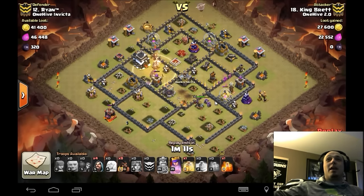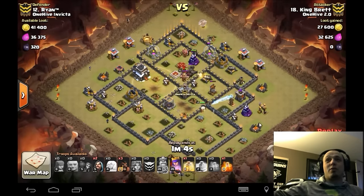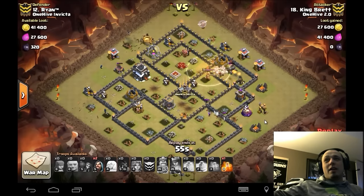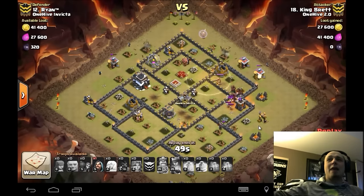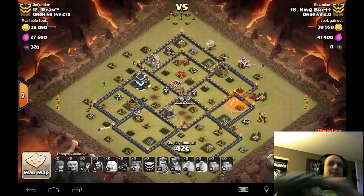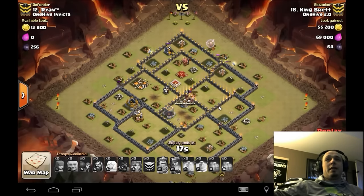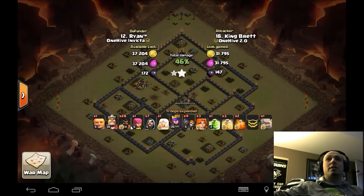Queen's still in there doing work with her ability. Golem mites do a little tanking to give her time to step up to the defenses, she burns the ability, takes out the wizard tower. The rest of the hogs come in off the backside — absolutely fantastic. Another poison goes down for the skeletons and the hogs clean up this base. King Brett just smokes it — nice job buddy, sexy three-star.